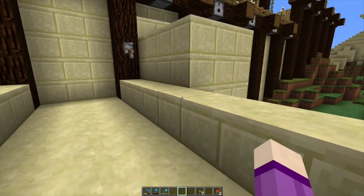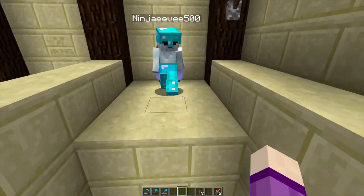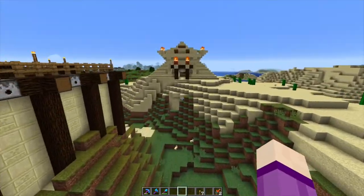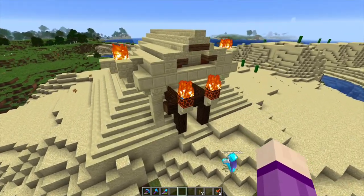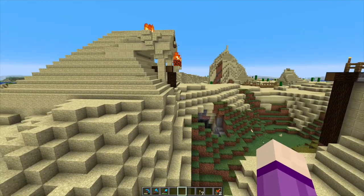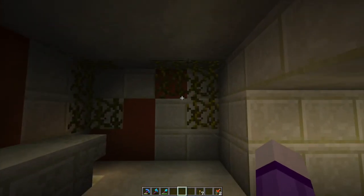Zombies coming to kill me! And then Ninja Evie in creative has been working on this pyramid — very impressive. How did you get the magma blocks on fire? Oh, I didn't know that. Come inside — there is something in here, there's a trap, it isn't active. This is very cool in here.